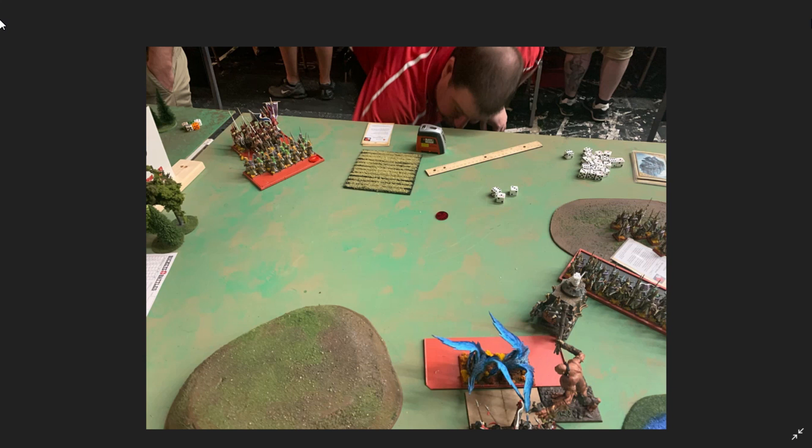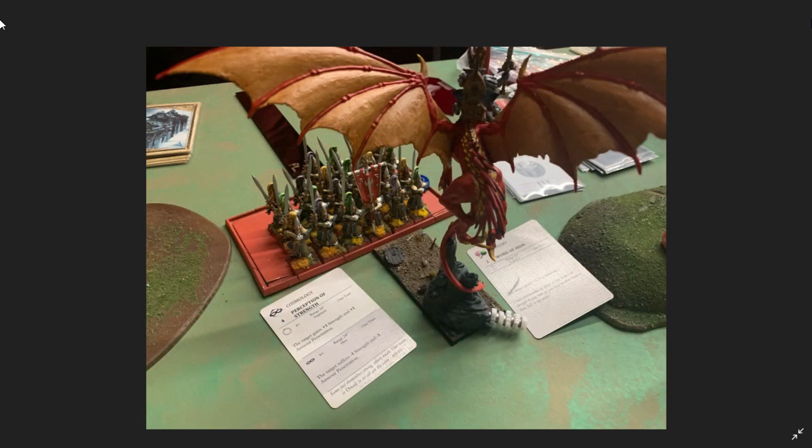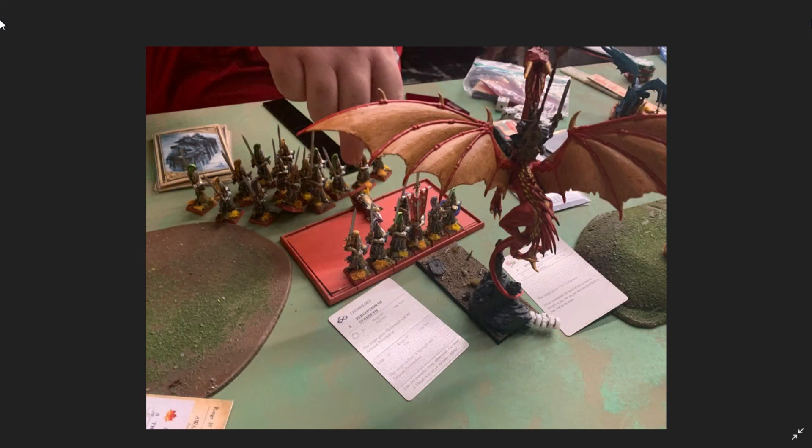Now the steam tank is actually looking pretty good and I'm feeling pretty happy about that. We beat up on the eagles with the spearmen and the giant. Even with reducing their strength, my opponent rolled a bunch of sixes and I just flubbed my armor saves again — he was wounding me on sixes with Perception of Strength on him. I got a three-up armor save and just can't make any armor saves for the dragon this game. The dragon takes three more wounds, but dishes out pretty hard in return. I used my breath weapon and was pretty satisfied to blow through about 18 or so sword masters in a turn.